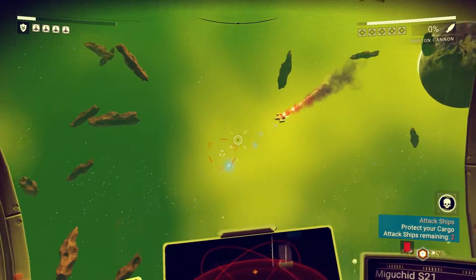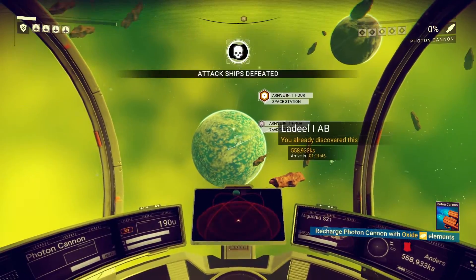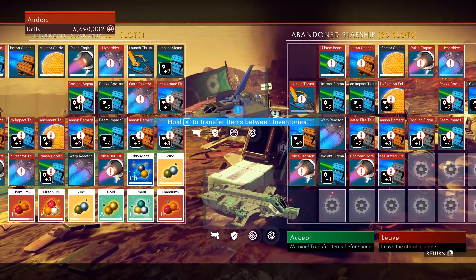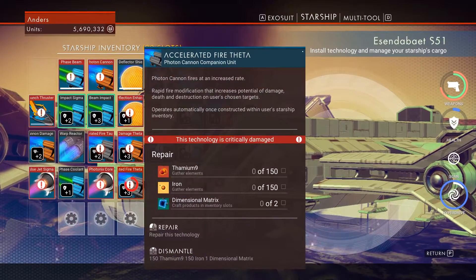Another upside of salvaging crashed ships is those damaged technologies. Even if you find a worse ship than your current one, you can still acquire it, dismantle all the tech, and transfer the good elements like Omegon to your inventory before acquiring your old ship back.